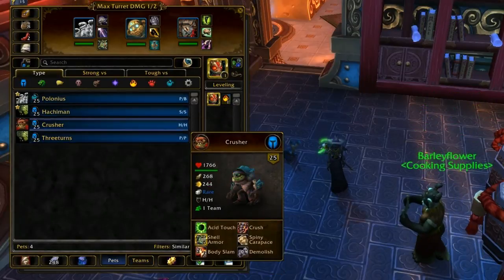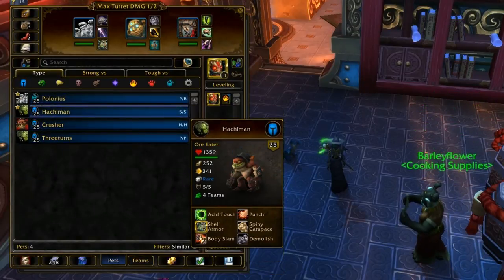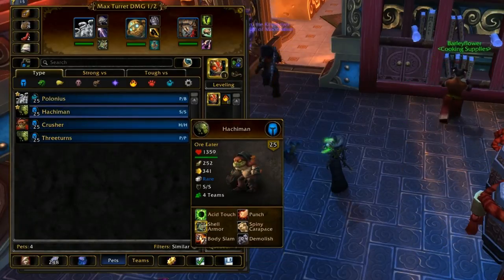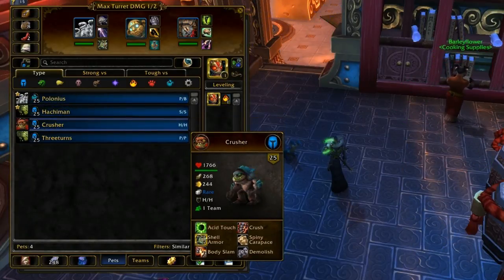There are currently only two pets with Shell Armor, and I guess three now that Crusher's in the game. Crusher is basically just an Ore Eater — he's literally Ore Eater.